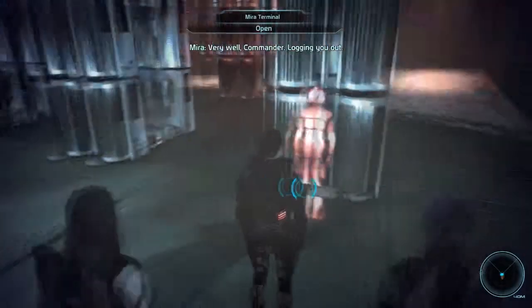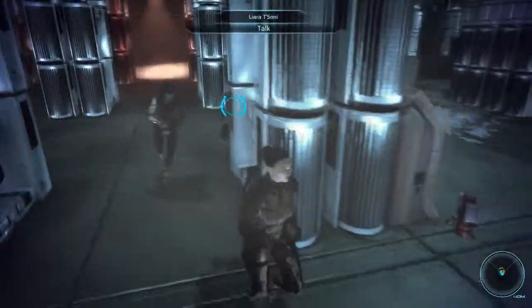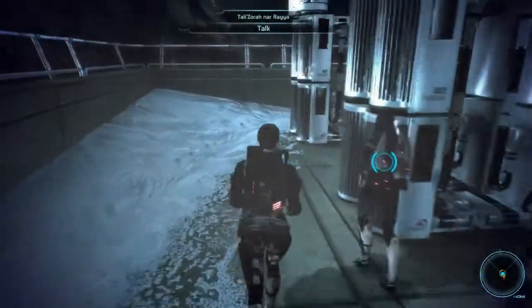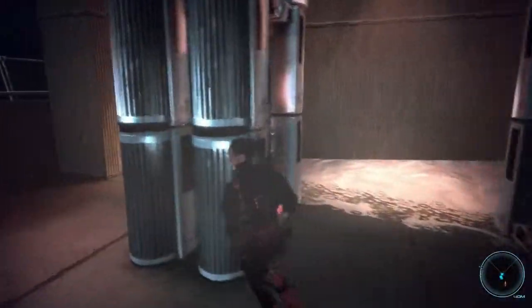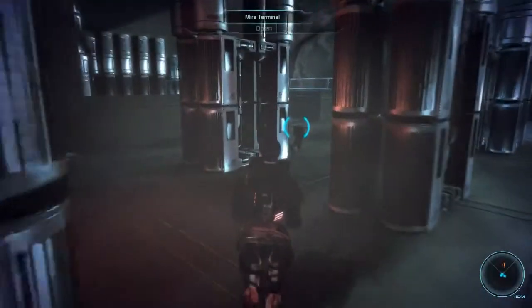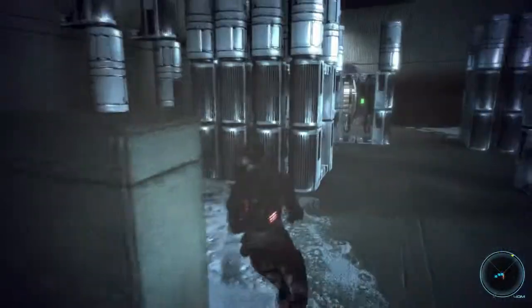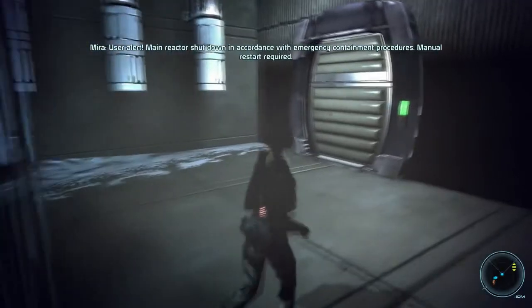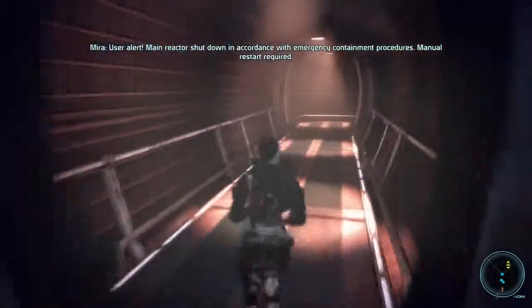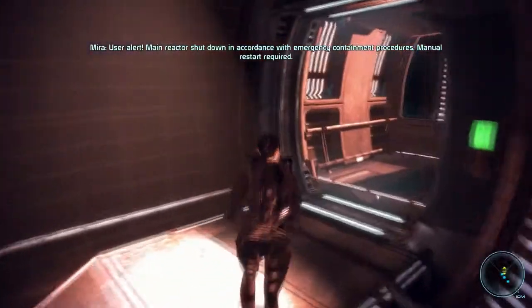That's all I need right now. Very well, Commander, logging you out. So is there anything on the roof I actually need, or did I just... is this something I need to do later? User alert: main reactor shut down in accordance with emergency containment procedures. Manual restart required.